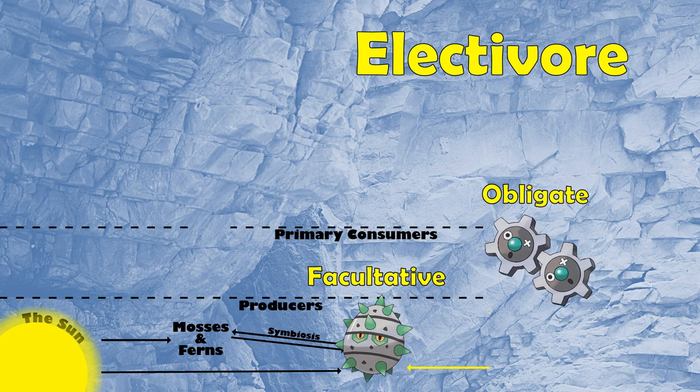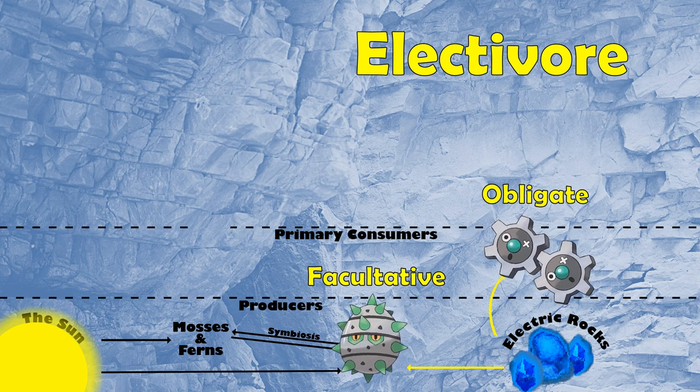I'm going to place Klink into our C1 level, or our primary consumers, since it does consume electricity.